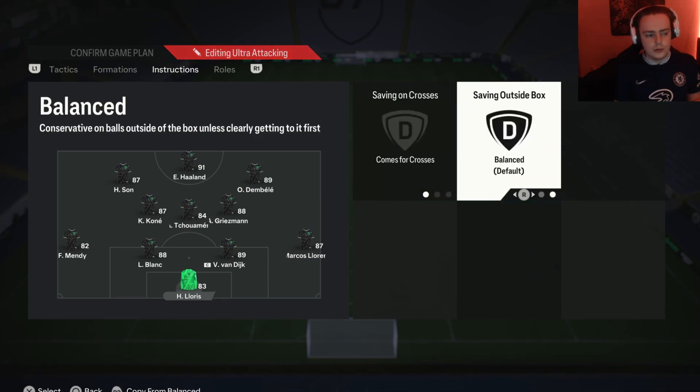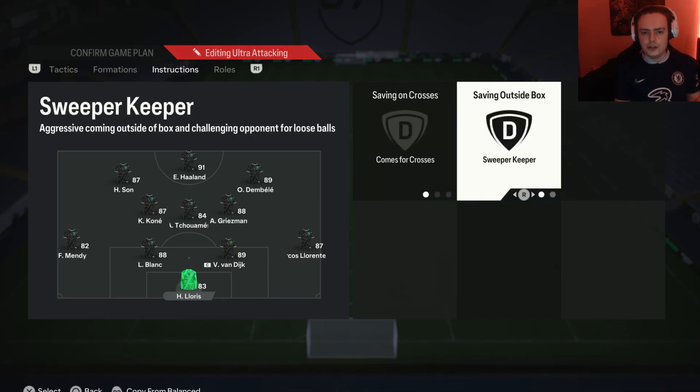As for the two center-backs, you want to leave them alone. For the keeper, if you want, you can put him on come for crosses and sweeper-keeper, but it doesn't really matter. Those are my tactics for the 4-3-2-1. If you've enjoyed or found this useful, please drop it a like, sub to the channel if you're new so you never miss out on videos like this, and don't forget to turn on notifications. I hope you have a fantastic rest of your day — catch you all in the next one. Peace.